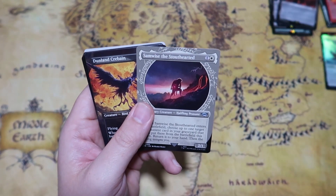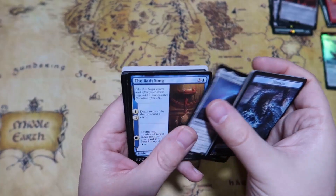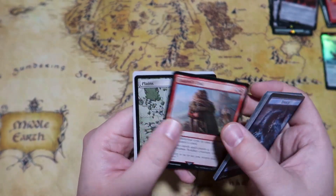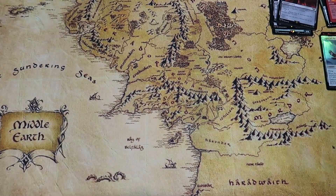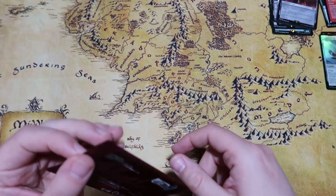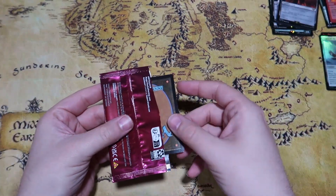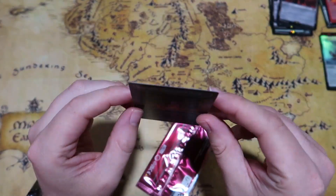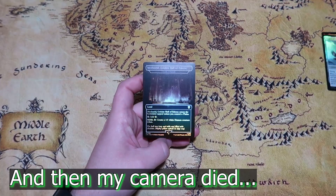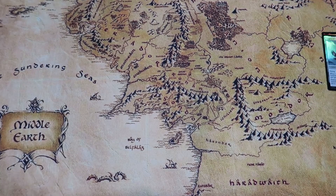We get Samwise the Stouthearted in that cool showcase, Dunland Crebain in that awesome portrait style, The Bath Song, The Grey Havens, Relentless Rohirrim, Rally the Hornburg, Coral's End, and a beautiful Plains card. That's going to be all five packs and now we can move on to this beautiful Realms and Relics topper. Opening it up — we get a Meduseld, Golden Hall of Edoras, which is Castle Ardenvale. Unfortunately it looks like the camera died right as we were getting to the end, but that's going to be the end of today's video — if you enjoyed it give it a thumbs up, subscribe, and we'll see you in the next video.